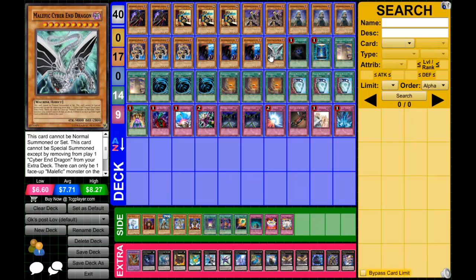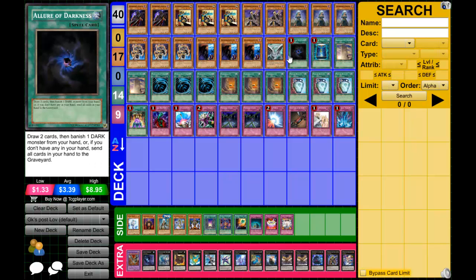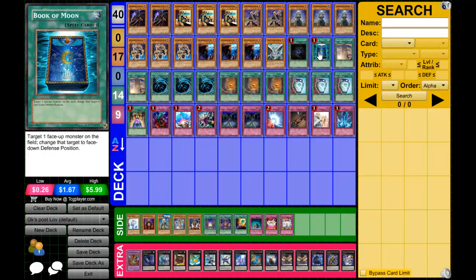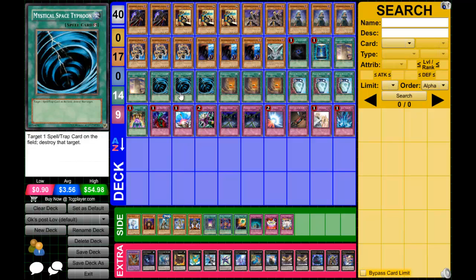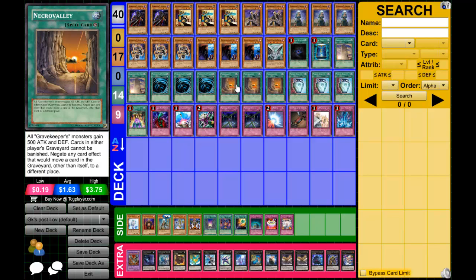One Malefic Cyber End Dragon — it's just a 4,000 beat stick you throw out there under Necro Valley. If anything, it's just a lure to bait out a darkness effect. You don't really need to run it, but it's a nice one-of for a dark deck. One Book of Moon — stop attacking monsters, help get over something, or reset your Spy.